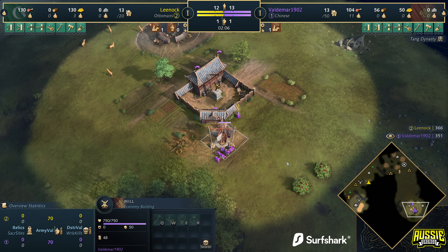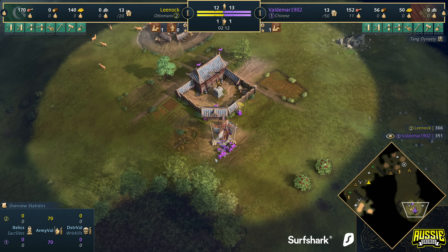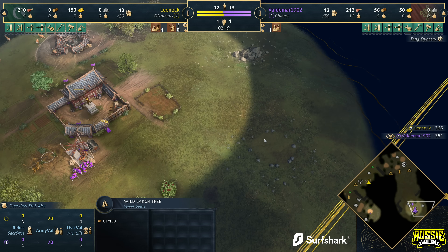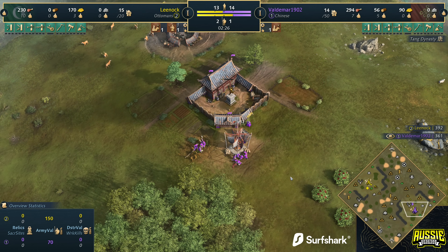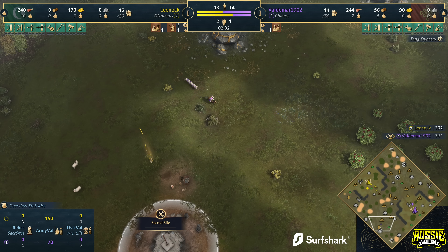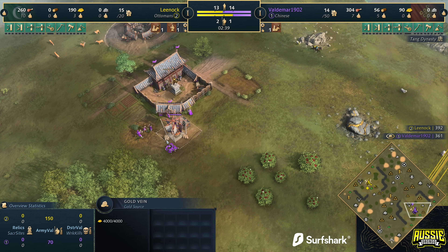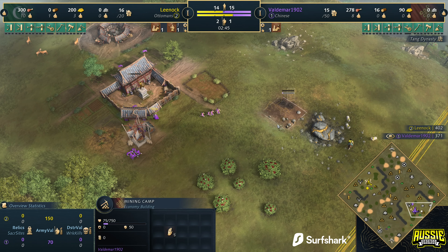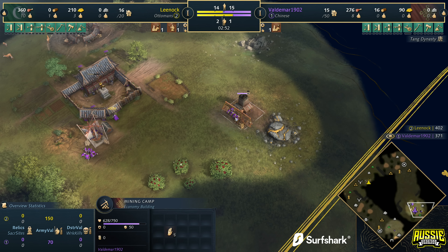Look at Voldemar — oh my lord, he's doing the Drongo build! We've got 11 villagers right here on the Chinese. The Drongo build coming out right now. The correct thing to do here is move 5 villagers to this straggler and then take them out to the gold mine, which is back here. He's a little bit late, but there we go — he's got it. The Drongo build coming out! I feel blessed to be seeing this live. He's taking 5 villagers from here and moving them over to the gold vein, dropping down a mining camp.